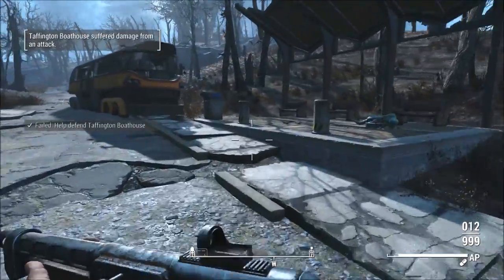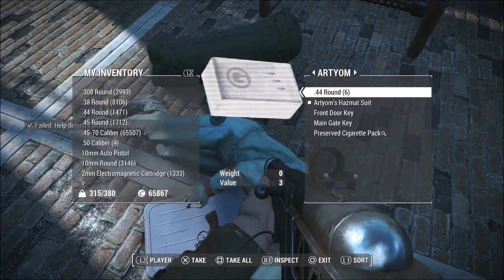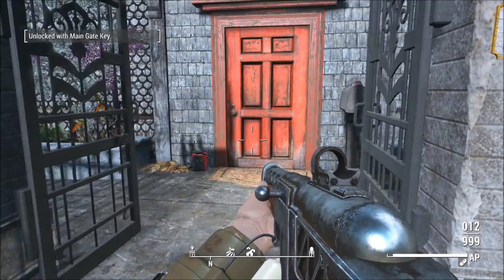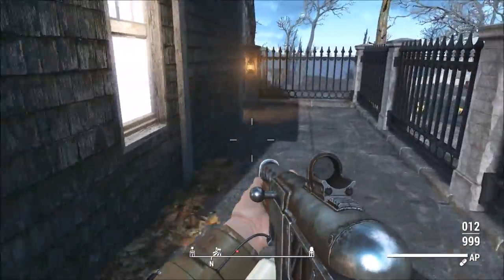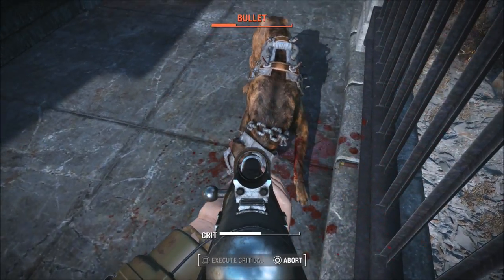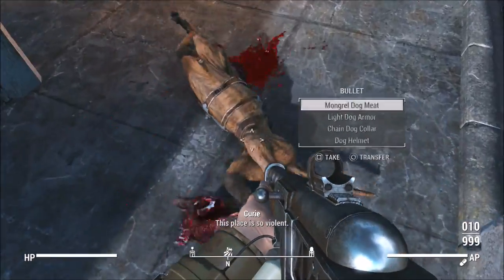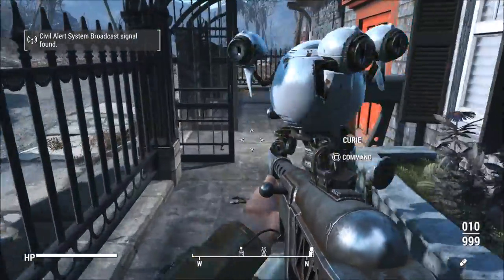Look in the duffel bag for keys to the main gate, the back gate, and the guest house. Once you have the key, open the main gate. To your right there's a guard dog named Bullet who attacked me, so I had to kill him — I'm not sure if you can tame him. The first thing I'm going to look at is the actual player home house itself.